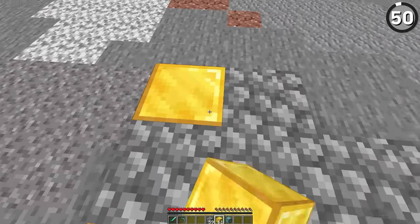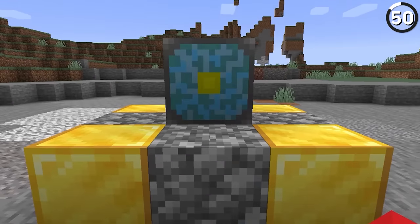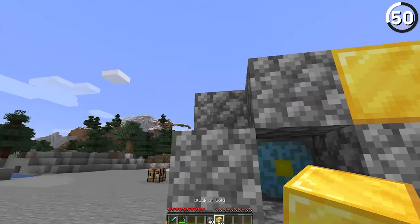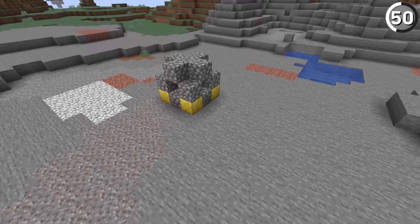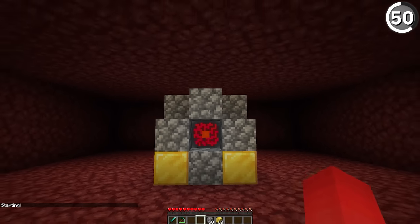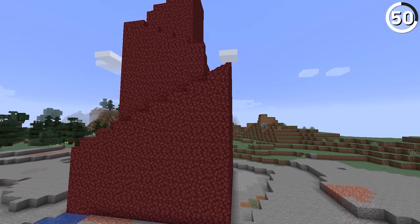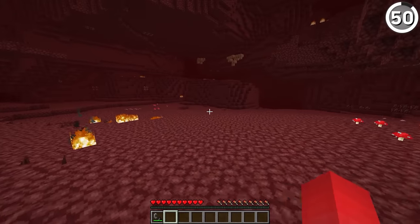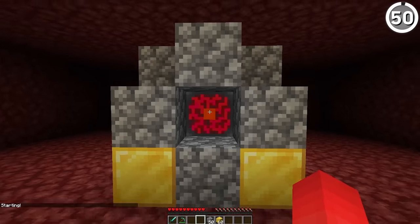By building a structure made out of gold blocks, cobblestone, and a nether reactor core, you could build yourself the so-called nether reactor — a feature that only exists in old versions of Bedrock Minecraft. Once you went through all those steps, you'd get a message telling you it was active, and it would generate this massive structure of netherrack around it called the nether spire. In a version of the game where you couldn't actually go into the Nether dimension, this was a solid substitute.